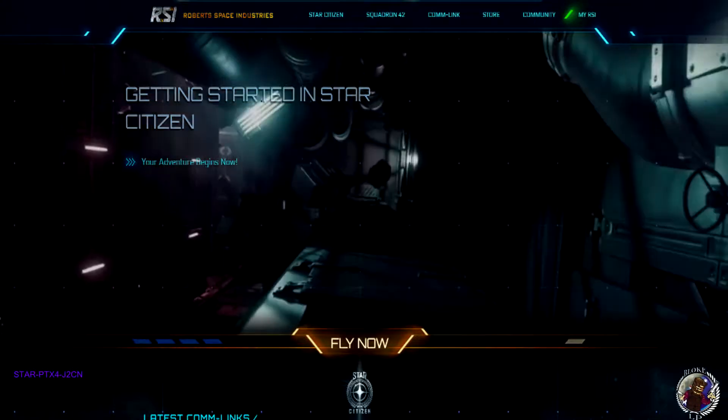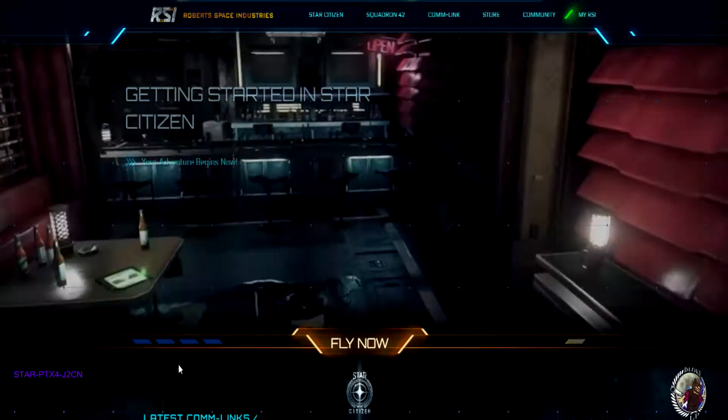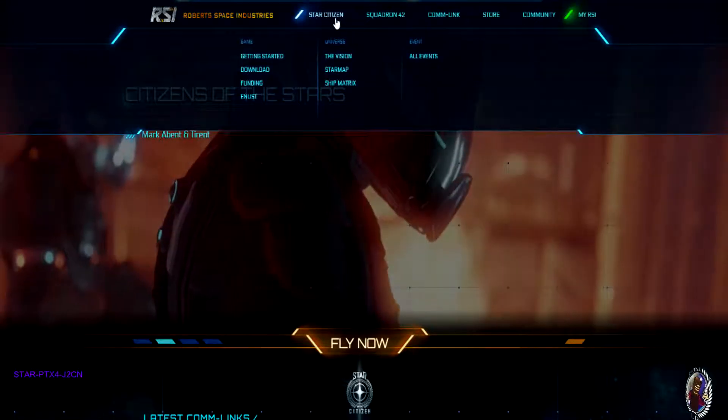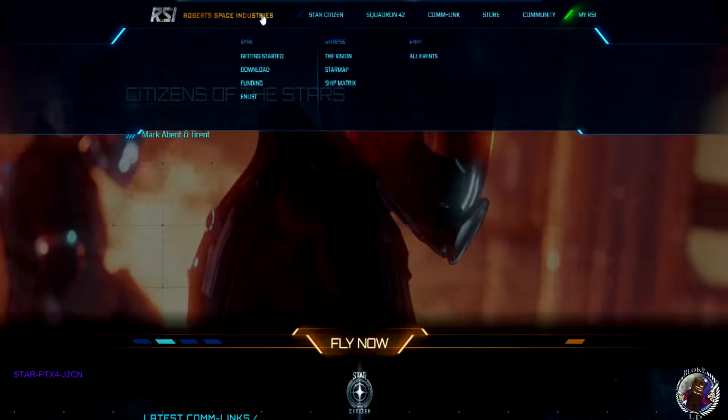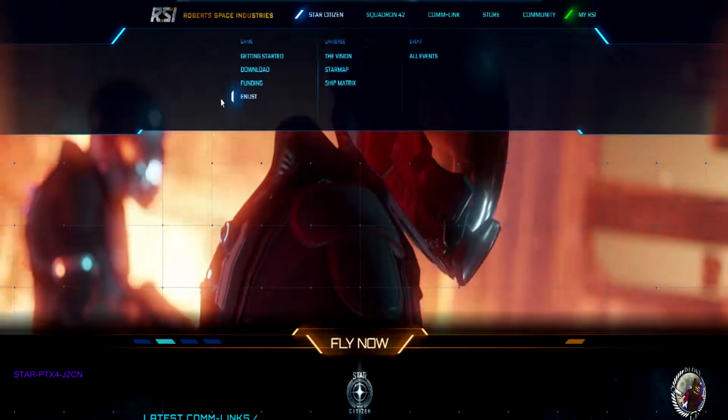Open up your internet browser, type in robertsspaceindustries.com up the top, and it should bring you to this page. Once you're here, up the top you have a couple of drop-down menus to choose from. Hover over Star Citizen — don't click on it, just hover — go down and click on Enlist Now.